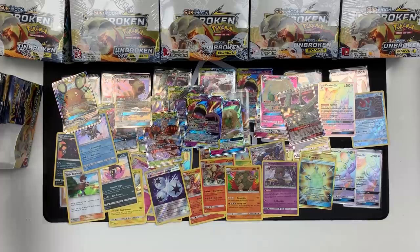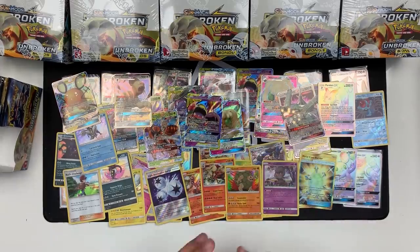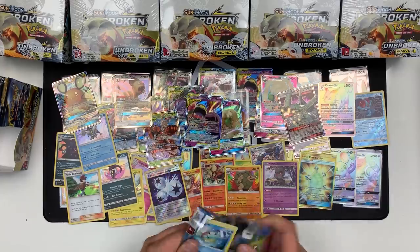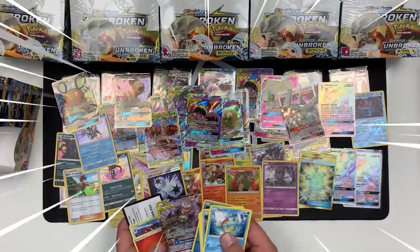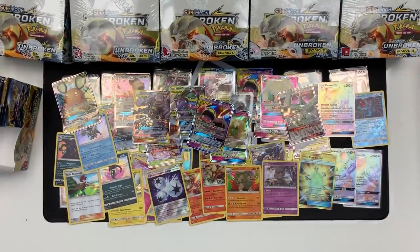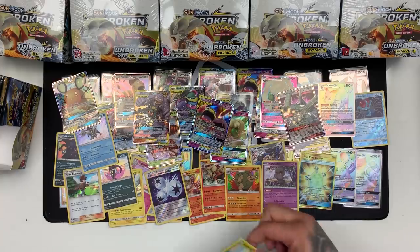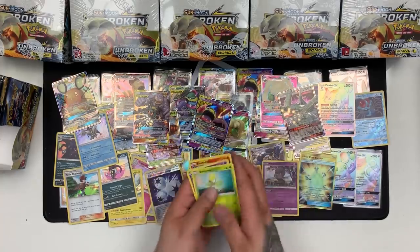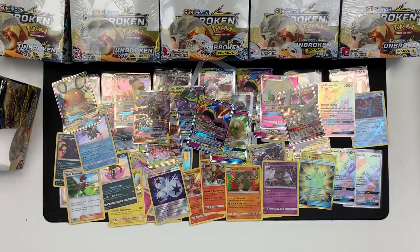Gone a little quiet on the pull side from this left side of the box. Got a Venomoth and a Slowbro. Dynamike and Persian. Two packs left from that left side. Tentacool and — very nice indeed — Keldeo and Marshadow GX tag team! How cool is that?! The last one: Blacephalon and a Murkrow Reverse. Now the right side — this is the fourth box.